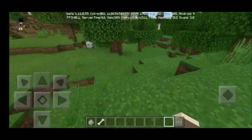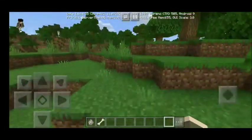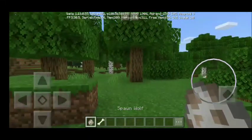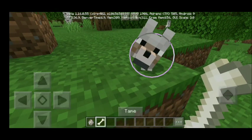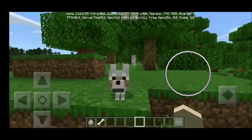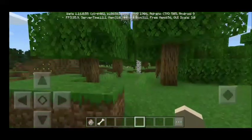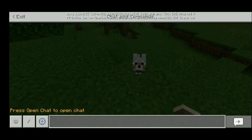Some of you already know how to make your pet wolf OP here in Minecraft, and some may not. All you need to do is spawn a wolf and tame a wolf — cute little puppy here. I'm just going to make this cute guy sit for a while. Then make sure that your cheats are on or activated, then go to the chat section.